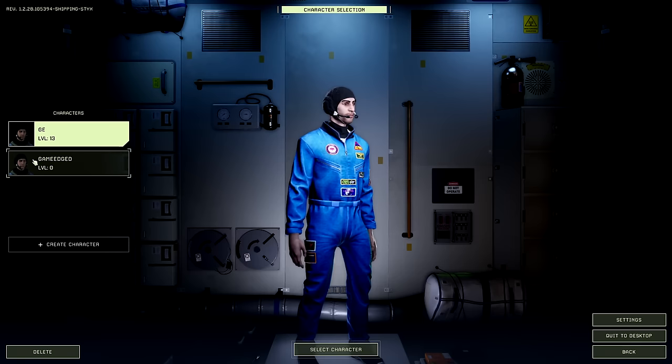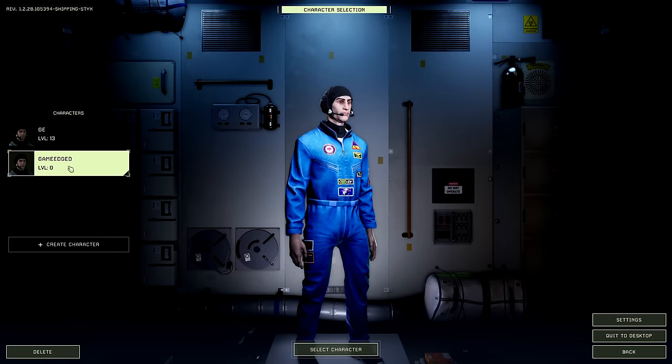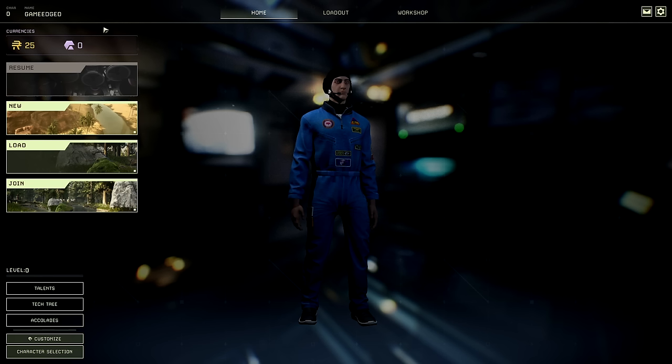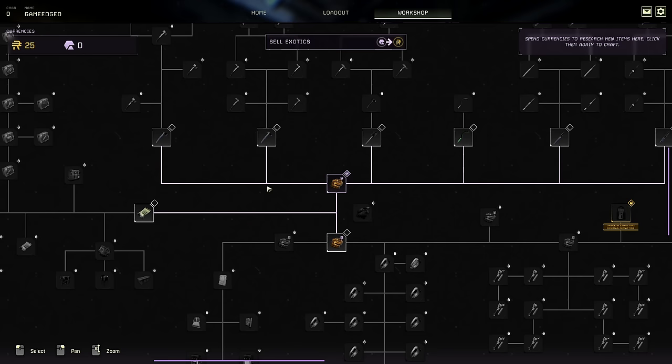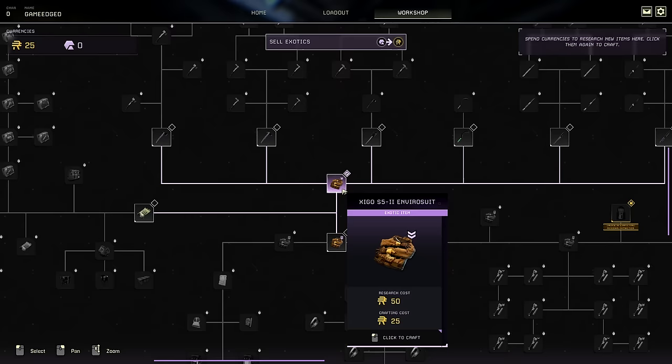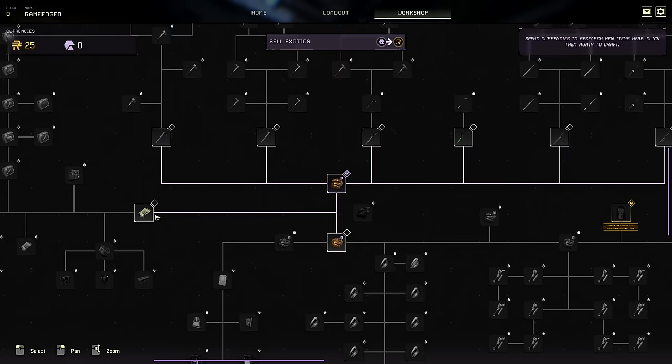I created a new character — he's got a beard, a little scruffy hat. We're gonna go level zero, keeping the level 13 guy over there. We have currencies here you can spend — research costs 50. Right now we only have 25, so there's not much we can do, but every time you load in you can come out here and buy stuff, sell exotics.